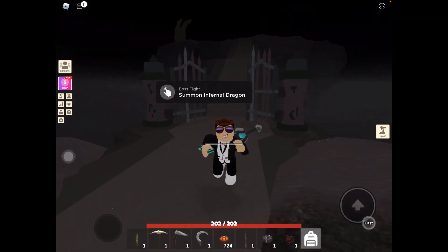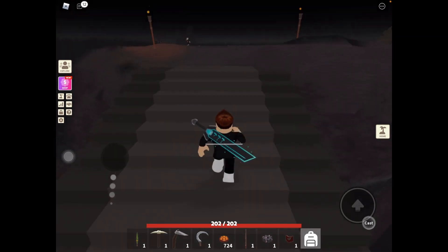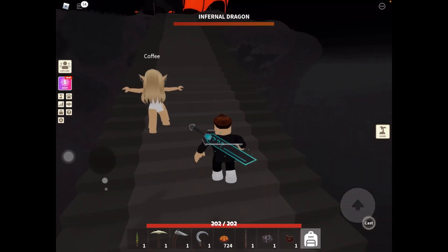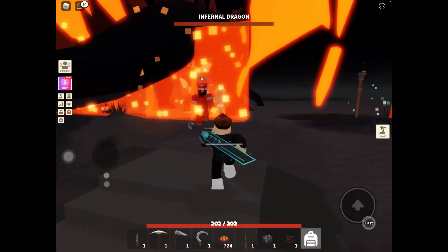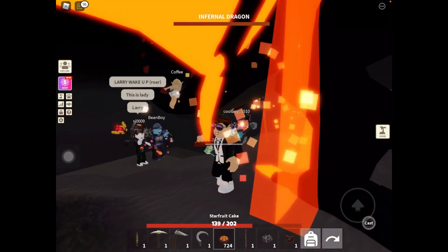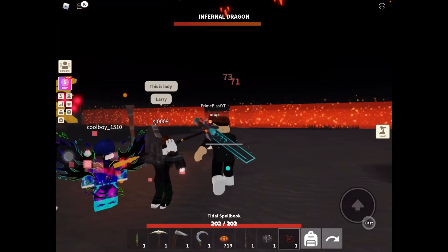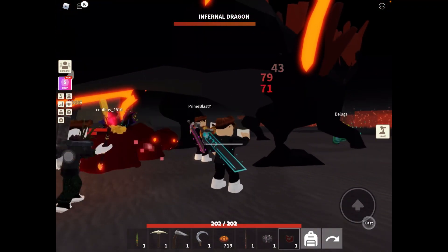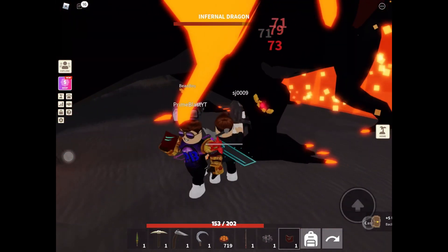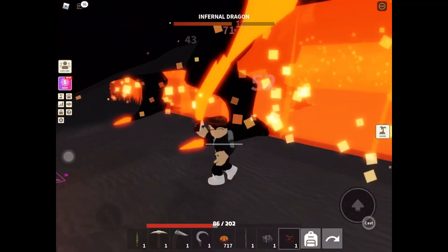Alright guys, as you can see I'm in the Infernal Dragon Island right now, and I went to this island without going through the mysterious portal. I'm gonna show you how you can do that. The reason I didn't use my main account is because my main account is already in this island, so I'm gonna use my other account. As you can see, this is how the infernal dragon looks - it's like fire walls moving every time.